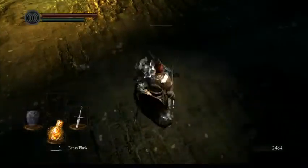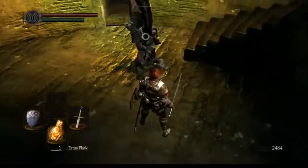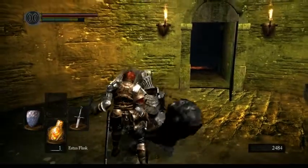It's funny to notice that if he can't hit you after a while, he'll sometimes go into a kind of depression and just stay still, lowering his head — allowing for an easy backstab.